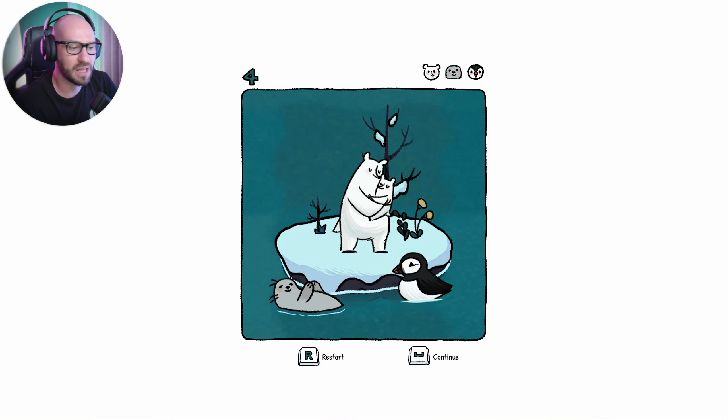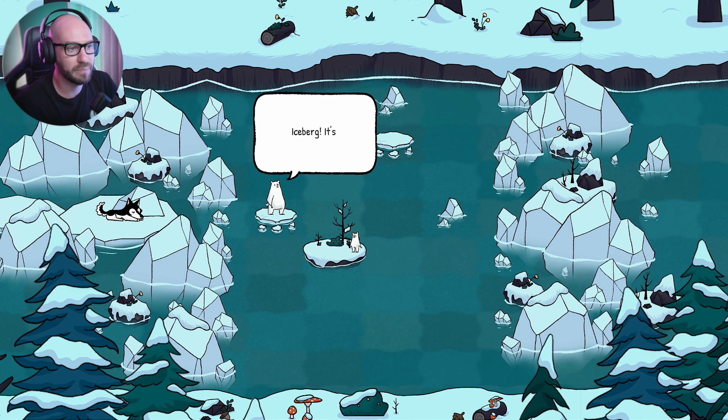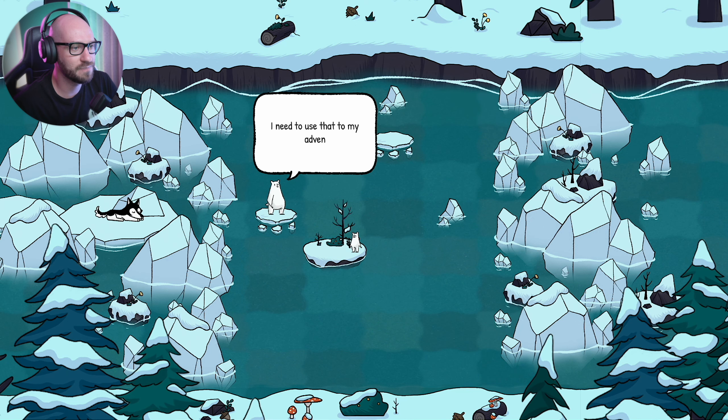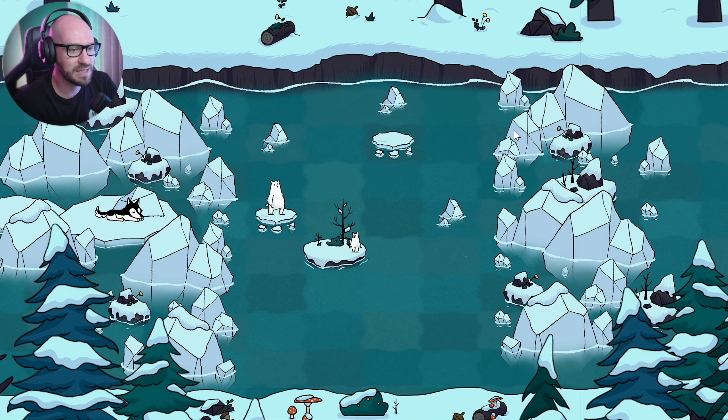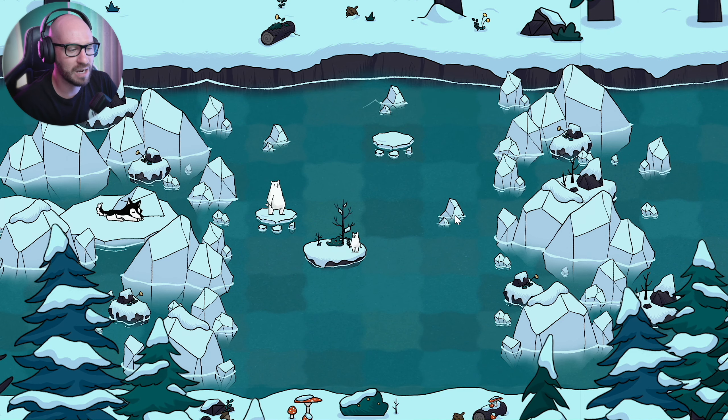It's not mandatory to collect every single one of the animals — the seal, the puffins, and the bear — on every single level. But I'm guessing those are kind of like stars that you're completing, and if you get all of them you'll probably get an achievement. Iceberg — it's not moving or melting. I need to use that to my advantage. So these icebergs are not going to melt, which means I can use them to block my path.